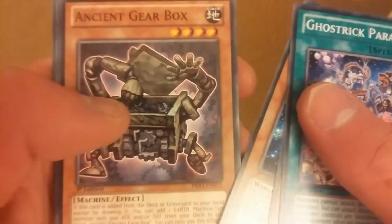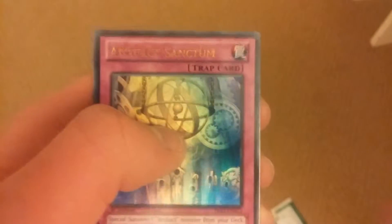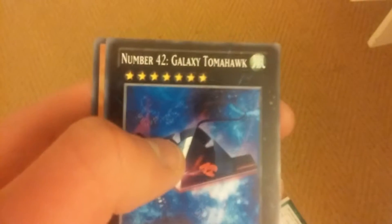We will now open a Primal Origin booster. So we got Ghost Trick Parade, Shogunite, Blizzard Thunderbird, Ancient Gearbox, Rose Archer, and another Ultra Rare — Artifact Sanctum, Double Dragon Descent, Number 42 Galaxy Tomahawk, and Artifact Falemort. So two Ultra Rares — sick.